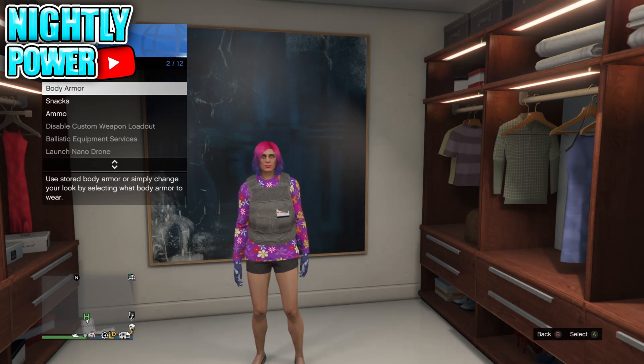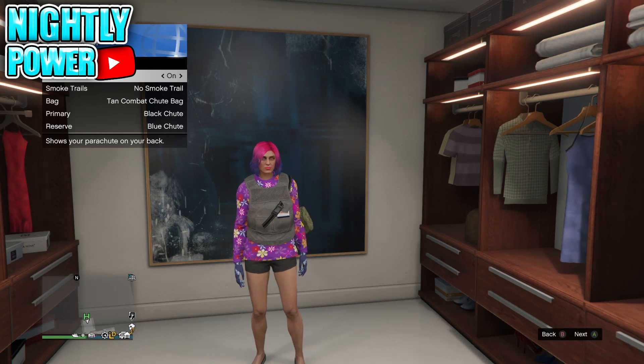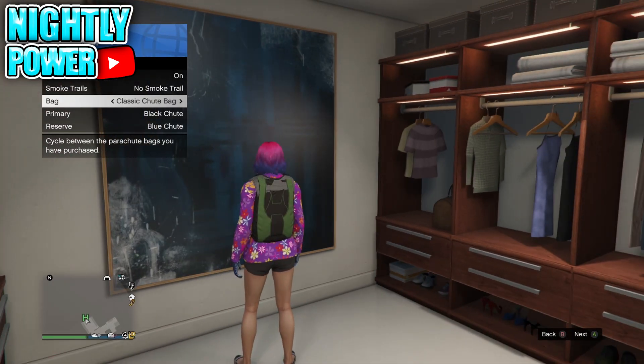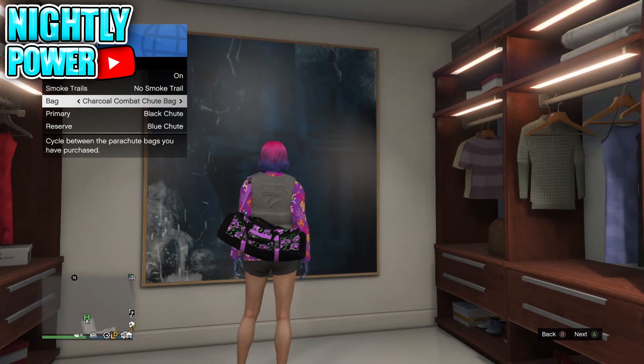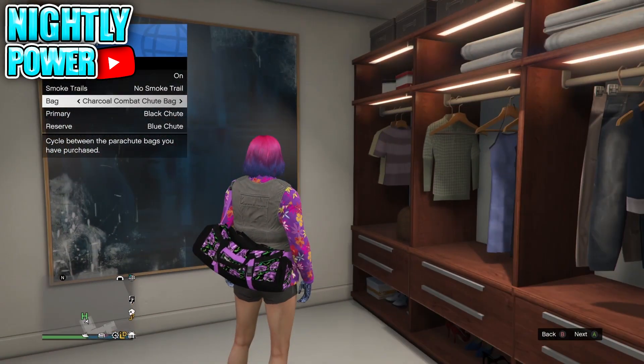Now you're going to go to Parachute and scroll through the parachute bags. As you're scrolling through, you will notice that you will have the new duffel bags. Once you select the duffel bag you want to transfer onto your male character, go back to swap characters and select your male character.